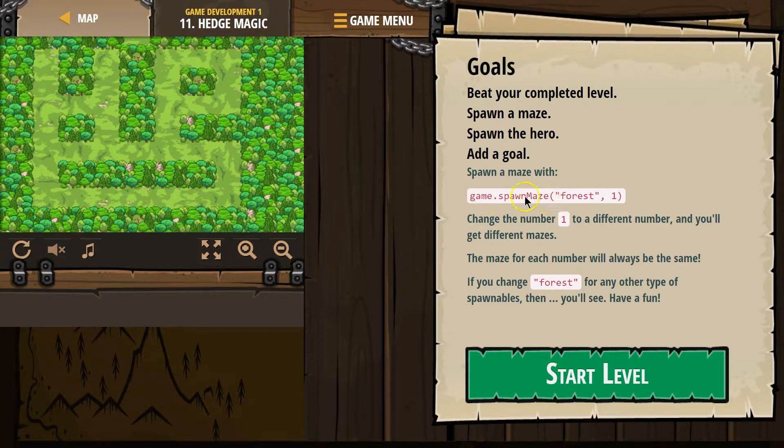We can just use a spawn — this is a new method. By method, it's like a function. Anything after the game, which is our object in code, dot, whatever — this is the method, and these are the method's arguments.